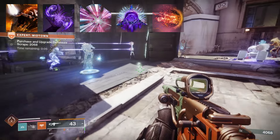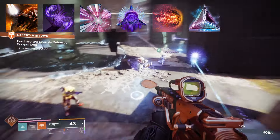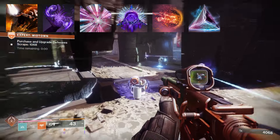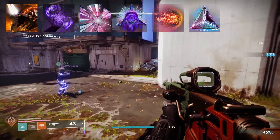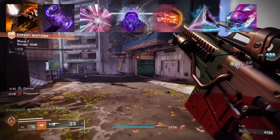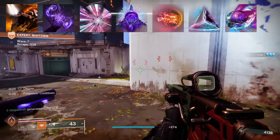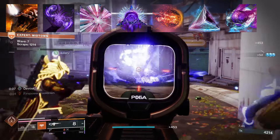Facet of Dawn: powered melee hits against targets make you Radiant, and powered melee final blows make you and nearby allies Radiant. Facet of Protection: while surrounded by combatants you're more resistant to incoming damage, and while Transcendent the effect is increased. Finally, Facet of Dominance: your void grenades weaken targets and your arc grenades jolt targets, boosting grenade effectiveness on the battlefield.